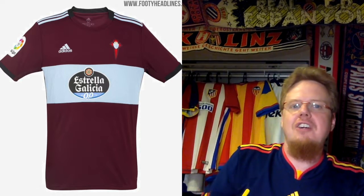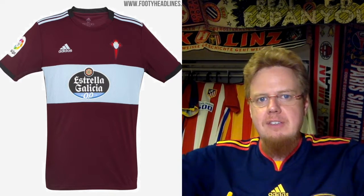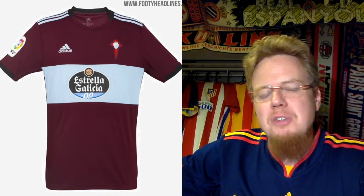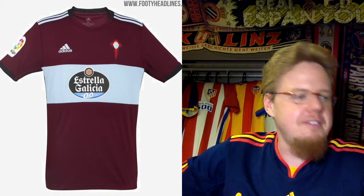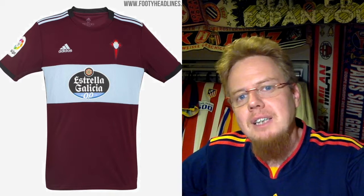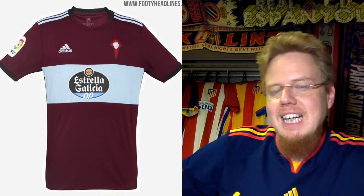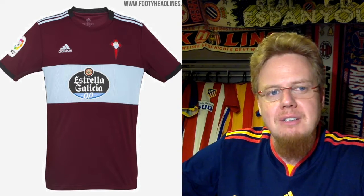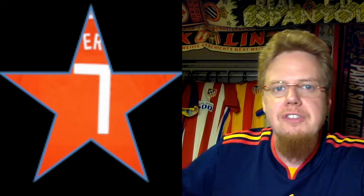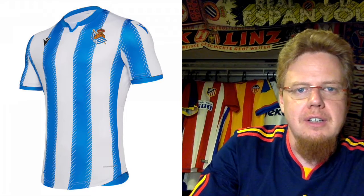The away jersey is also really interesting — not super templated. It takes a maroon color and puts a band and stripes in light blue. I wish it were purple and not maroon; I really liked their purple away kits last year. But this one looks pretty cool as well — a little bit Aston Villa, West Ham. You have the band here and the overall look is pleasing. About on par with the home kit — seven stars.